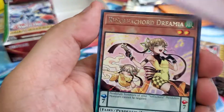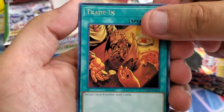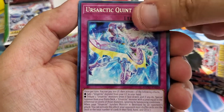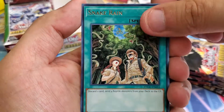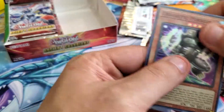All right, into the snakes: Sulfacord, Dreamia, Trade-In — that's actually pretty good — also Quint Charge, Viper's Rebirth, Snake Slain, and McBellus. All right.